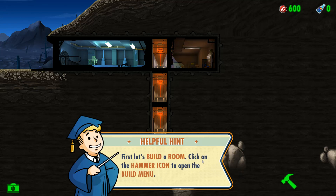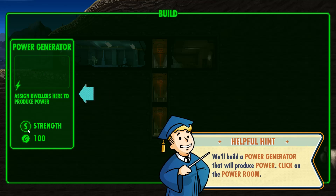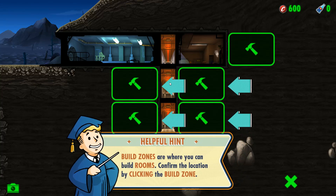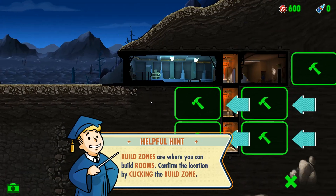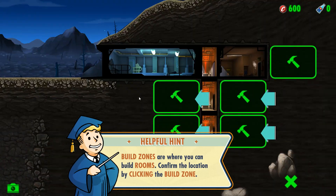Let's introduce you to some basic concepts — first, let's build a room. Click on the hammer icon. Power generator — uses strength. Build. I guess we'll build our power rooms.